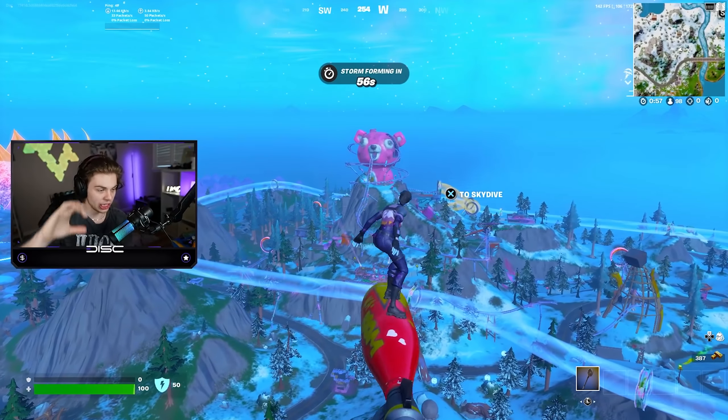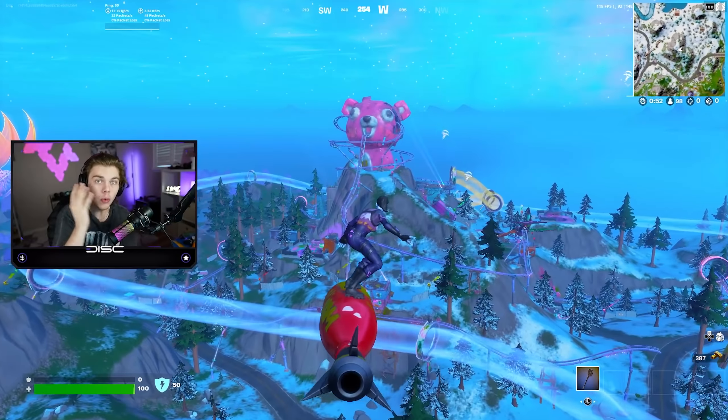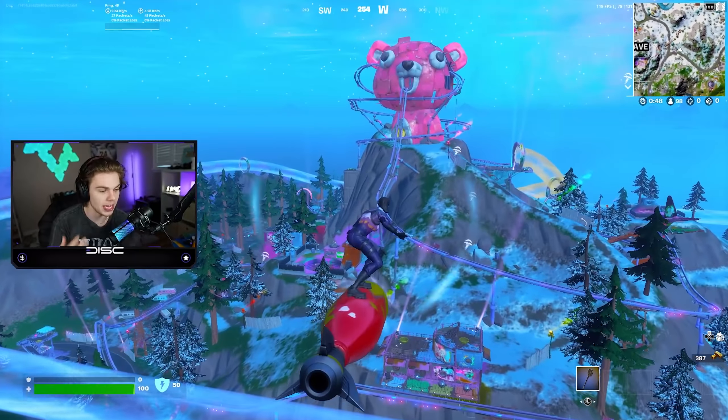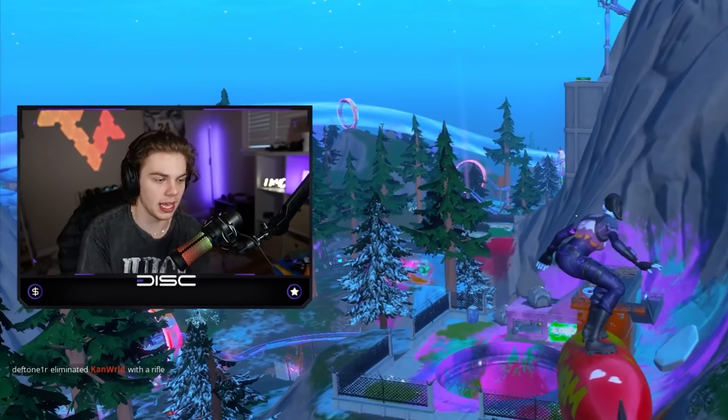Ladies and gentlemen, introducing the new best landing spot that you should be landing at in Chapter 3, Season 3: the Rave Cave. Now formerly known as the Command Cavern, the Rave Cave is much better for many reasons. I'm going to be going over all that as well as everything new in this Fortnite update that Epic added.